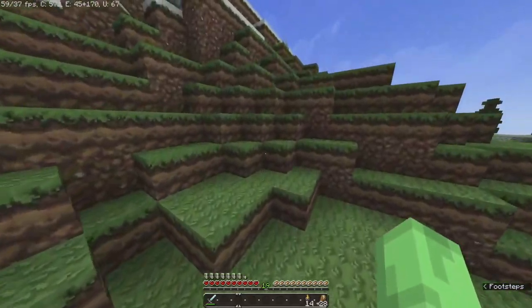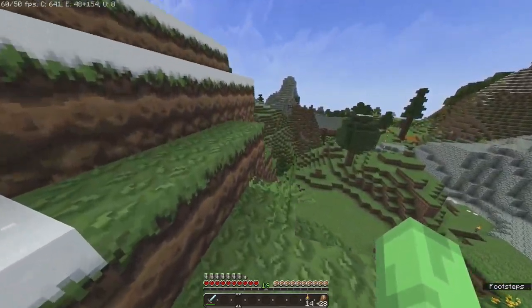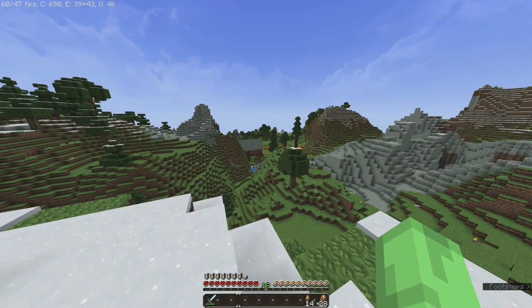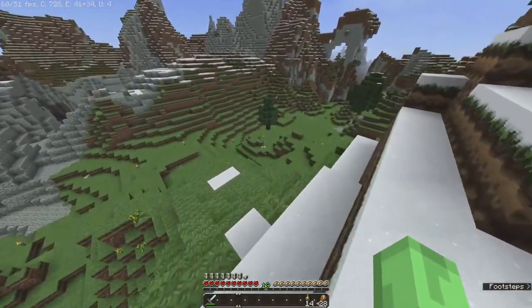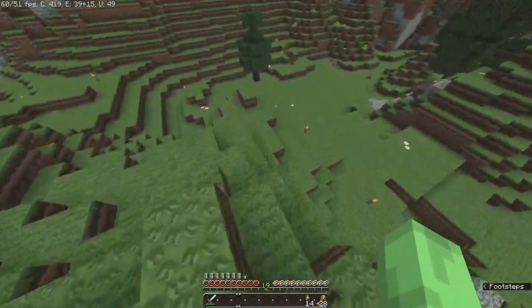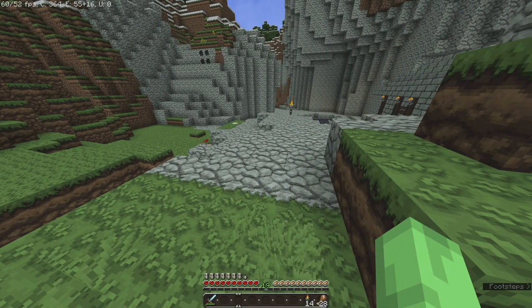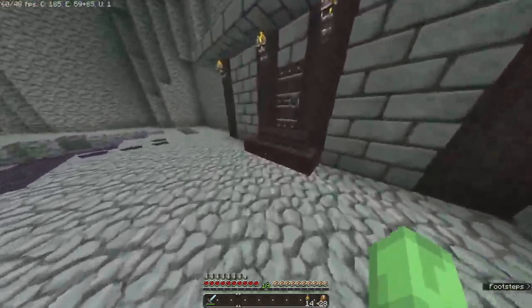I had to type in the seed number and generate it on 1.17, the old update before this one. So I still have the old chunks — I have the new chunk on top and the new stuff at the bottom. I was able to find a skeleton spawner near me by using Chunk Base. It's a pretty useful thing.